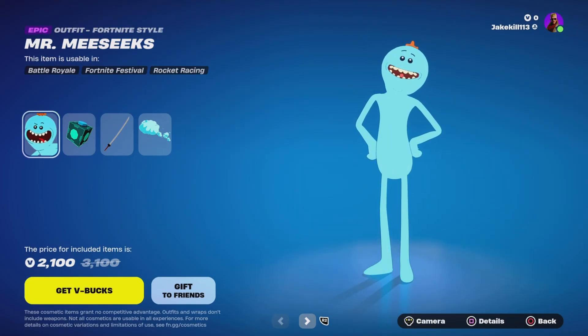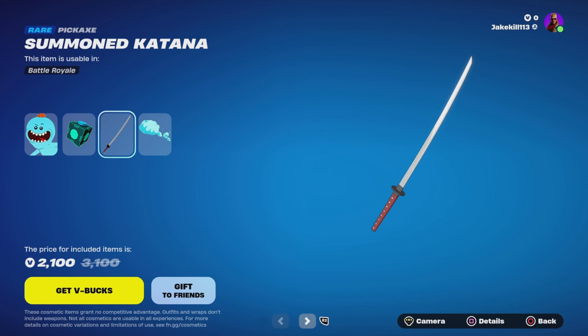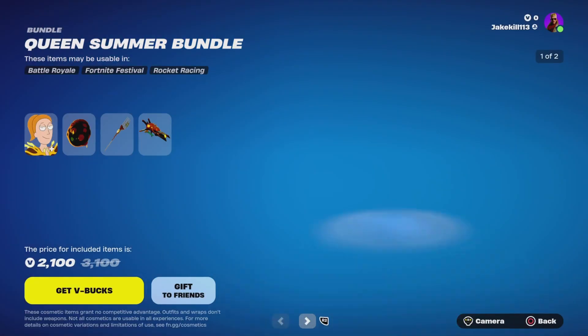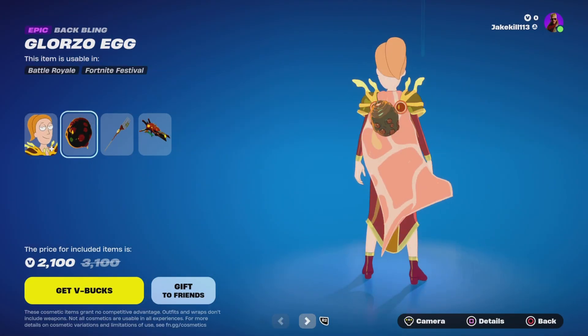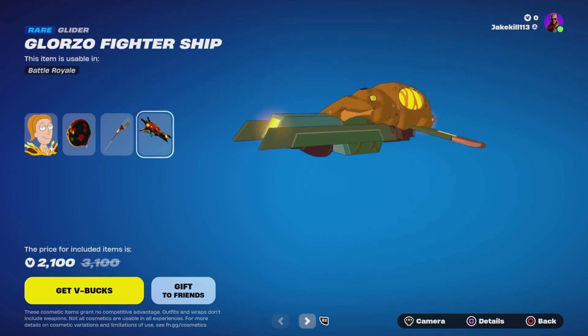Got the Mr. Maseeks bundle with Mr. Maseeks, the battling Maseeks box, a katana, and the Maseeks on a Fest glider. Also got the Queen Summer bundle with the battling Claws Egg, the Gusty Grabber, and the Glory Fighter ship.